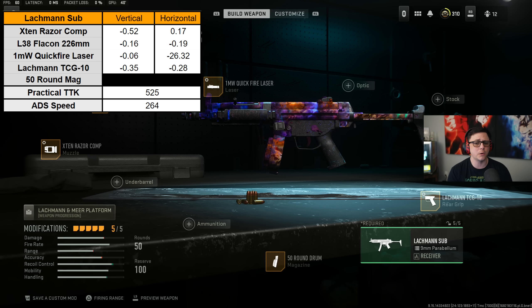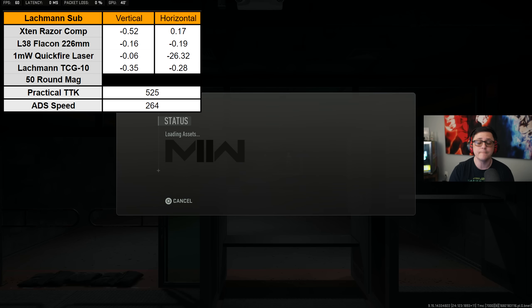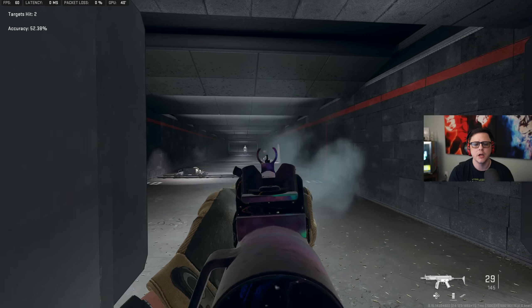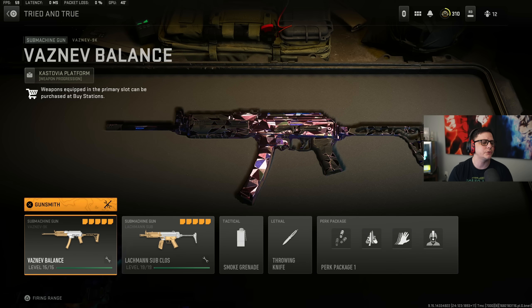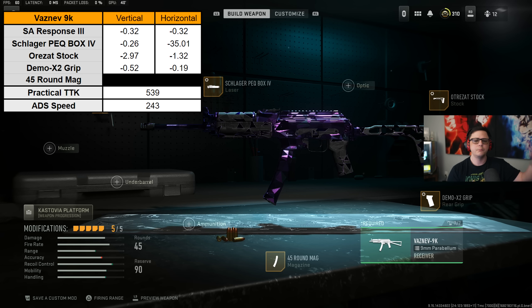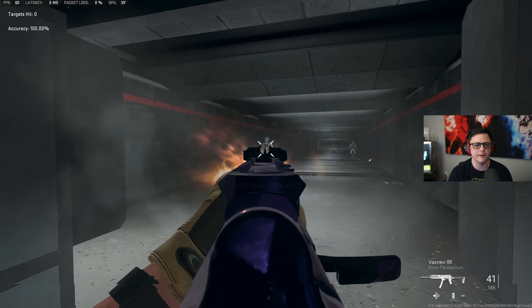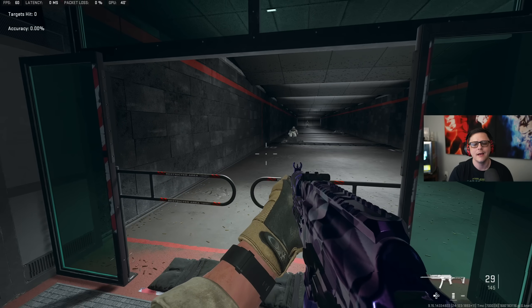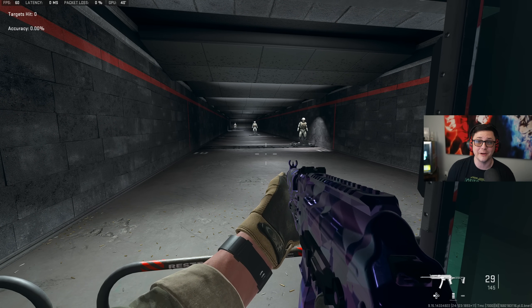For the Lachman Sub build, we're going with the 40-round mag for better aim down sight, but with the Season 3 changes you can still run the 50 and get away with it — or go with the 40 and end up being faster. Pretty easy to use; we take out both targets with ease. Then the Vaznev is similarly built for strafe speed and movement. Let me know what you'd like to see next — probably sniper support. See you on the next one, and thank you for watching.